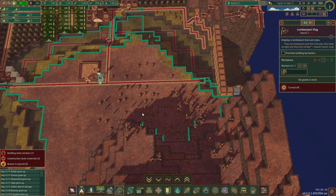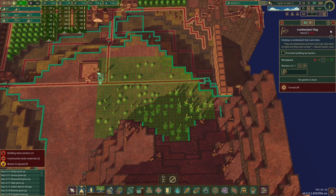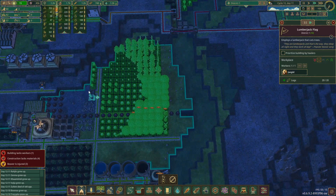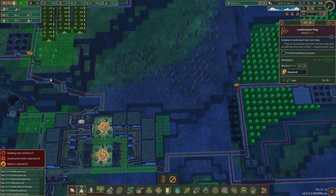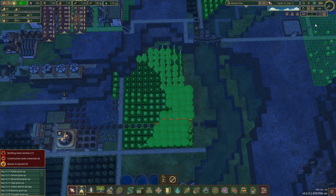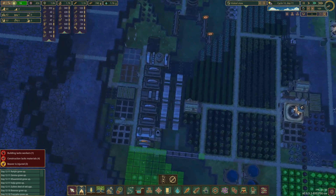How are we doing log-wise? Not super bad, not super good — is this all marked for cutting? Somebody could go there if they really wanted to and work on cutting those. These guys — our log storage is not full by any stretch of the imagination, it just takes so long to hoof it around, that's part of the problem.